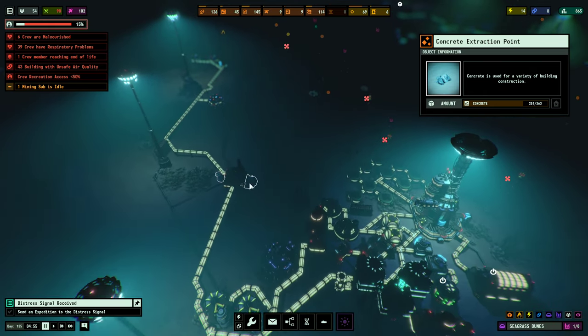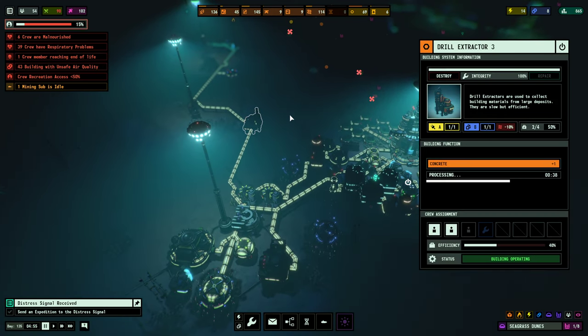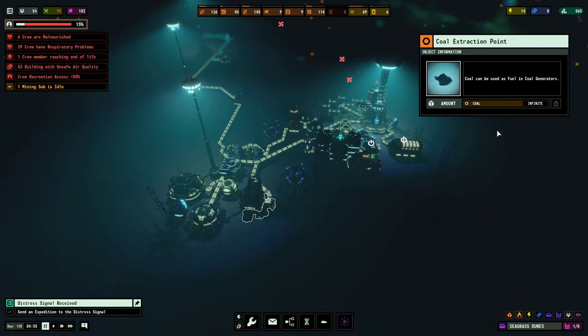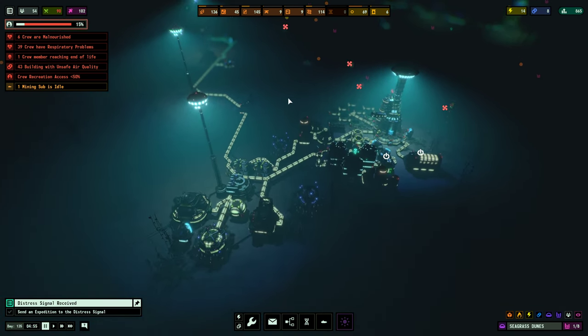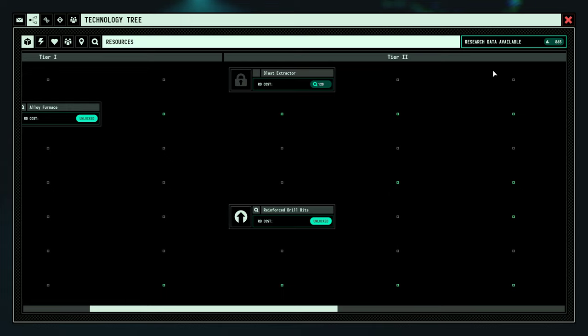I went for the coal extractor first, then the drill extractor because I had a concrete extraction point nearby — which I thought was an infinite amount of concrete. Interestingly, the first time I placed it, it showed as infinite, but now it shows finite. The coal is infinite but not the concrete — I learn new things every day! So in resources you want to pick up the coal extractor and the drill extractor in that order.